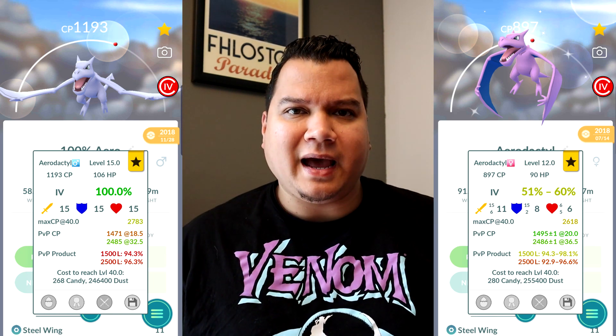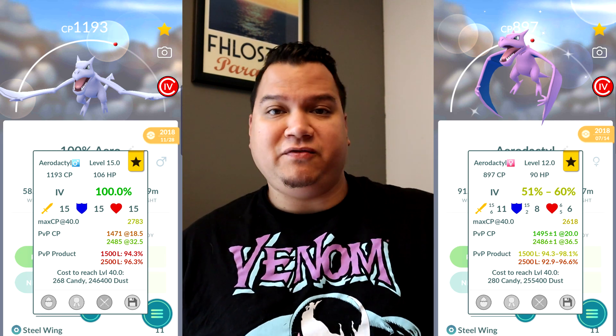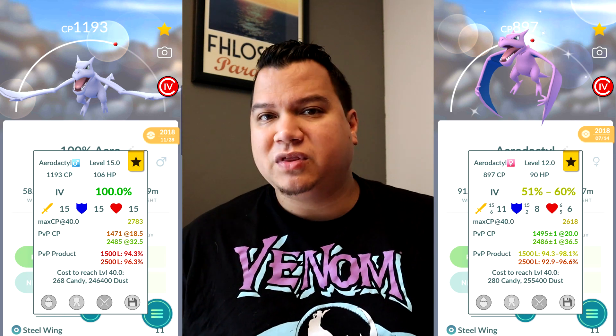The point is that Attack is a very weighted stat. The higher the Attack, the faster CP goes up when you power it up. The problem is that in PvP you want as many levels as possible and CP as close to 1500 as possible. So the level of the Pokémon and the CP matter more than just the Attack stat alone.